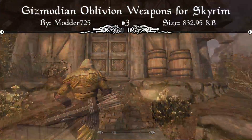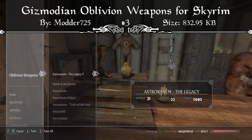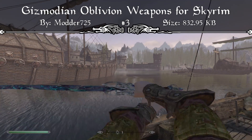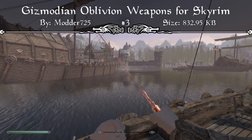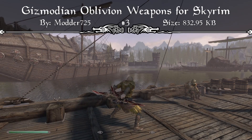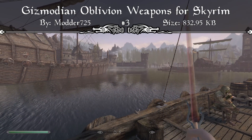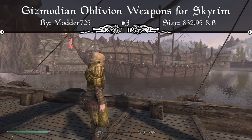Coming in at our number three spot we have the Gizmodian Oblivion Weapons for Skyrim. The mod page reads that these are random resources originally made for Oblivion, some ported backward for Morrowind, and now ported forward and available for use in Skyrim. You can find these weapons in the Drunken Huntsman in Whiterun, directly to the left of the entrance on the cellar counter in a small yellow iron pair of boots. It adds a whole bunch of new weapons from Oblivion that are extremely unique — a lot of weapon mods try to fit with the lore and feel realistic, while Oblivion had more of a fantasy feel. Adding these Gizmodian weapons gives you a whole bunch of new colorful weapons that are unique in their shape and colors, giving you so many new ways to take down your enemies. That's definitely why this mod comes in at our number three spot, so if you have 83.49 megabytes left in your load order, I'd recommend downloading it and giving it a try.